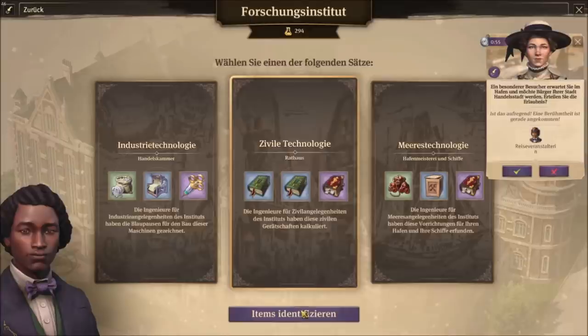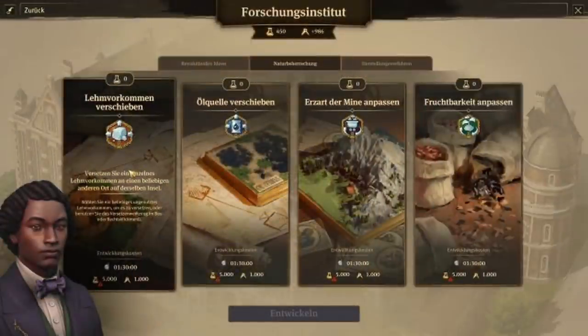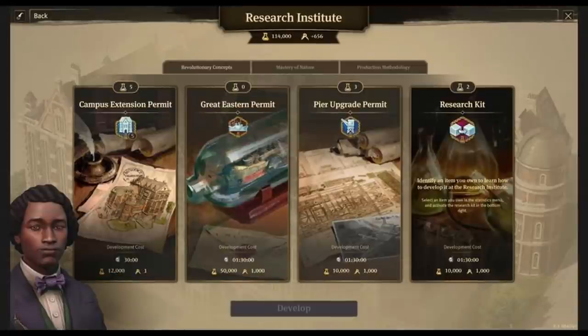There are a handful of exceptions for unique quest rewards you cannot get, but you can research most items and then craft them. So instead of having to sit there and roll for items at Eli's Harbor, Isabel, Kahina, or whoever, now you can craft those. If you're missing the final part of the Extinct Species zoological set, if you've discovered it, you can just go craft it for 20,000 Research Points. Beyond item crafting, the Research Institute also lets you move oil wells and clay deposits, research permits to build additional Great Easterns, change fertilities, and change mines to different types.